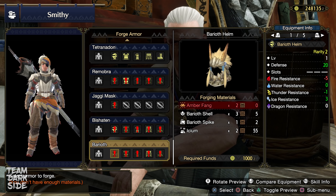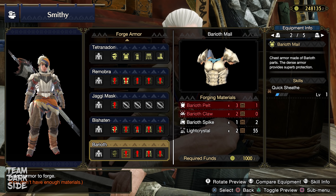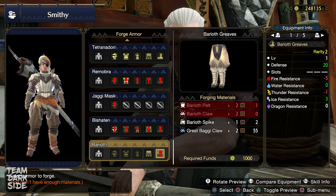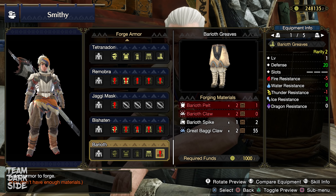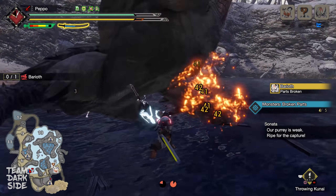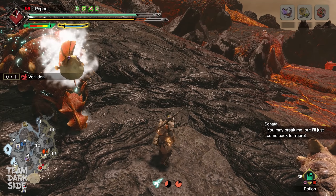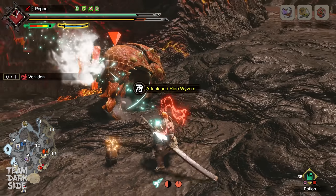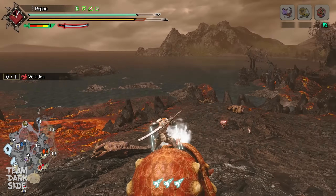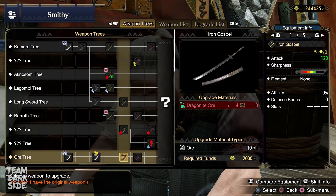Barioth's armor is really good for Longsword. I recommend crafting his legs to reach Quick Sheathe 3, and if you want, you can swap your Aknosom chest with the Barioth chest to gain more defense. The Kulu-Ya-Ku armor is also pretty good and gives Critical Eye too. To fight Barioth, I suggest using the Aknosom Longsword since he is weak to fire, so you'll break his parts easily. Once you have Quick Sheathe 3, you can use the small Barrelbomb trick to level up the Spirit Gauge with the Iai Slash. A little trick that, if mastered, can give you a big advantage.